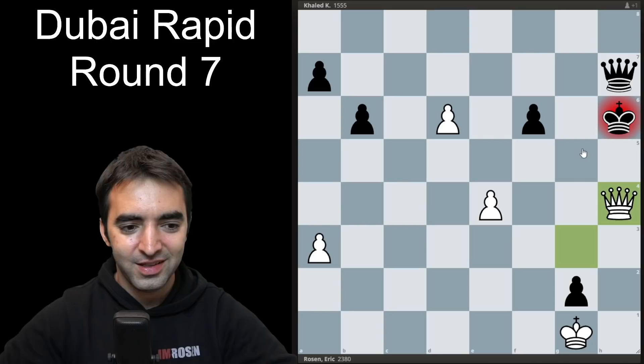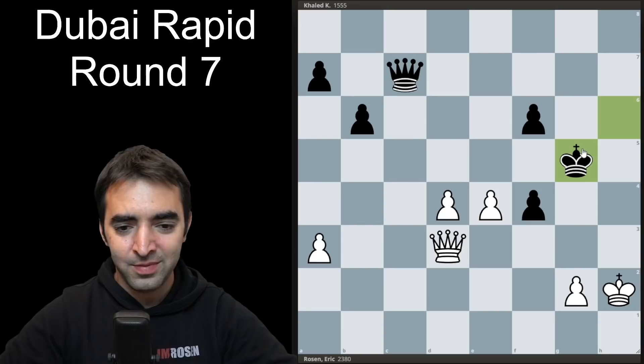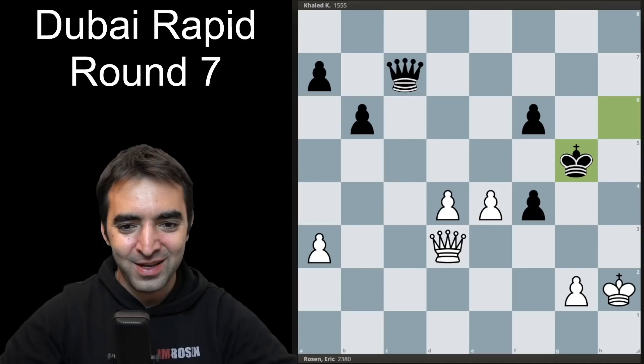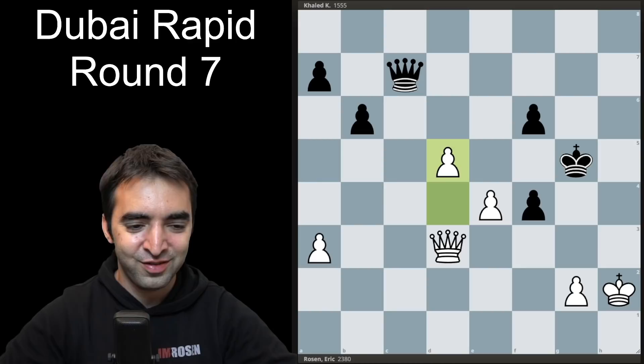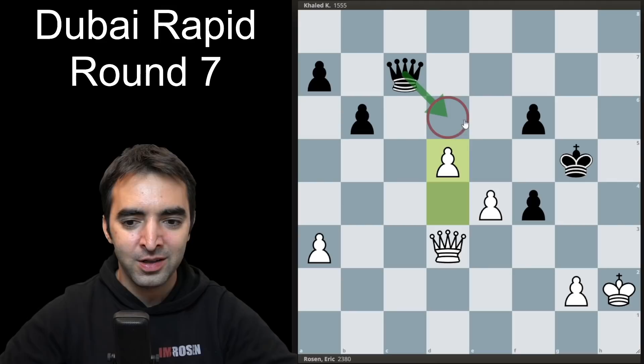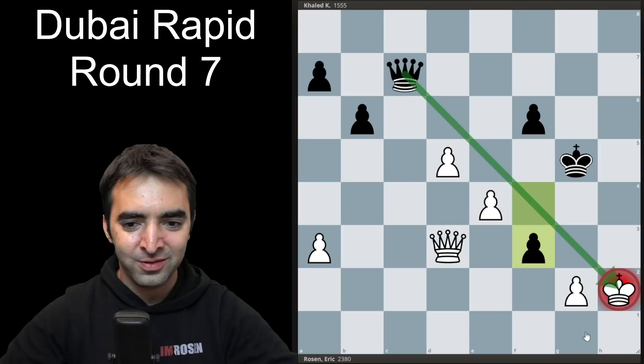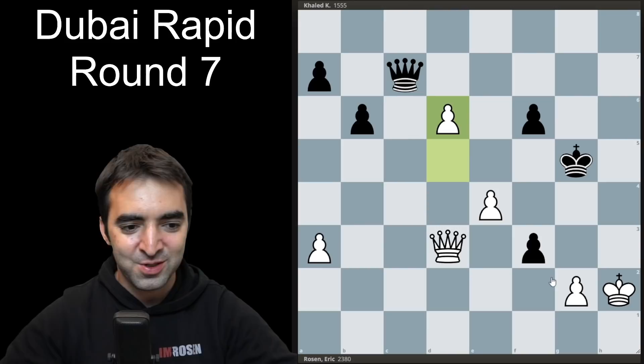After king h6, queen h4, my opponent resigned. It was a very abrupt turn of events — the position went from very likely drawing to completely winning for me in the span of a couple moves. I was very fortunate to come away with a win and protect my rating; even a draw would have done some damage given my opponent was over 800 points lower rated. The crucial moment was queen d6 being the only move for black to hold equality. At the amateur level, it's sometimes easy to overlook that with a discovered check, it's the piece being unleashed doing the checking, not the piece moving.